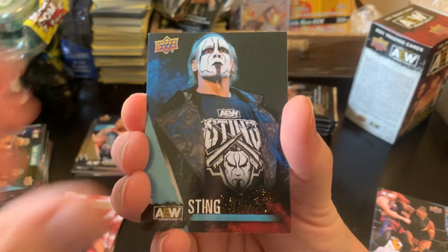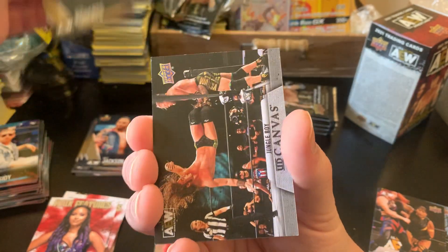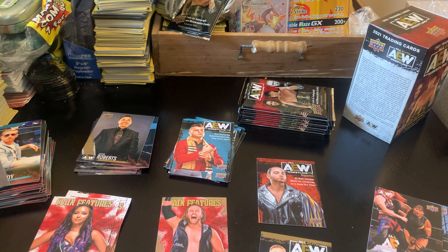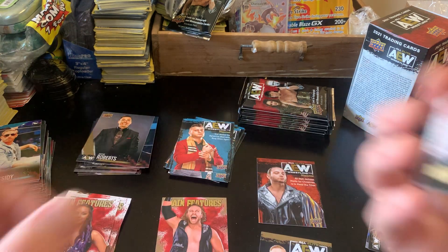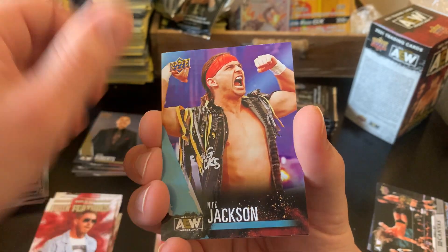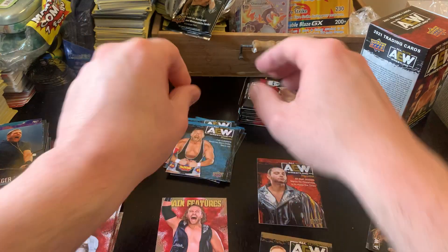We have Sting, Orange Cassidy gold, Justin Roberts, Upper Deck Canvas of Jungle Boy. Main features Orange Cassidy, Nick Jackson, Jake Hager, Colt Cabana Magazine.